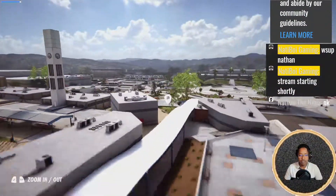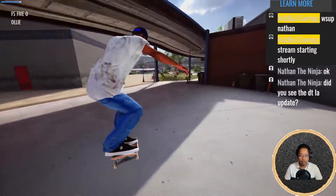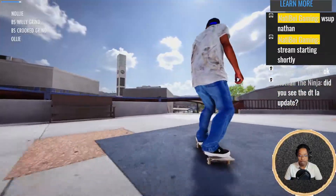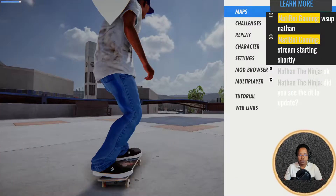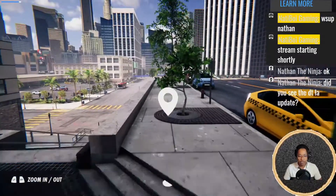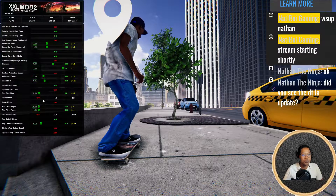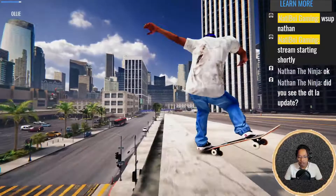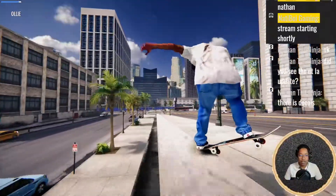Let's move the spot and skate a little kink rail real quick. Let's go skate the same rail with modded stats — so much better. Did you see the DTLA update? Let me know. For now maybe I'll just start skating the long ledge since we got the modded stats. I can turn down the friction of grinds and wax the ledge, we'll probably do some of that.